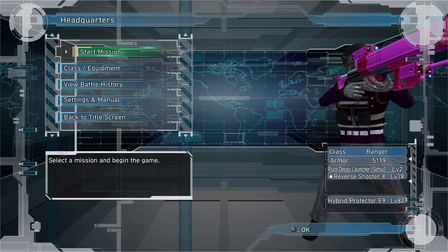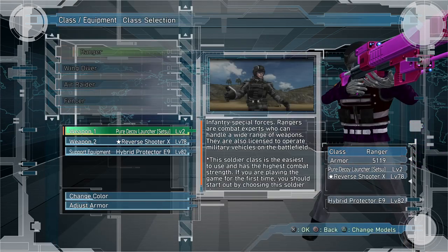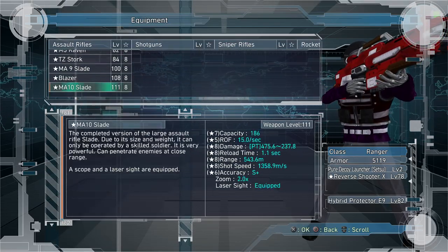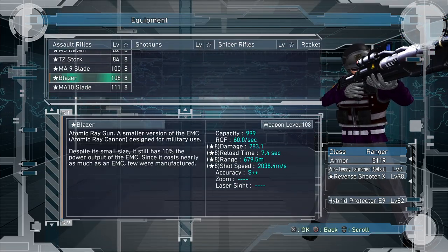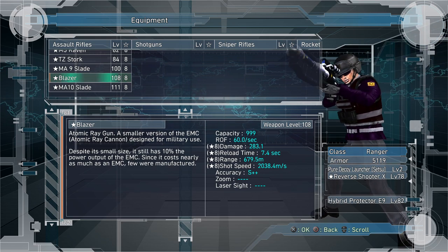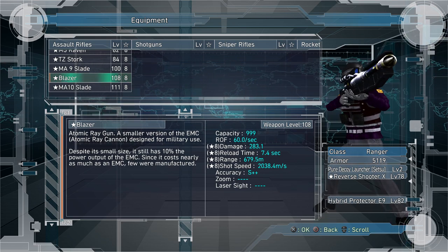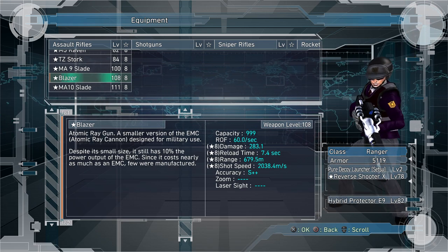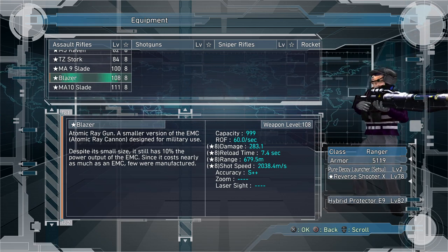Don't forget about the weapons — there are some very cool weapons in the Steel Sea Pack. For Ranger, you get the Almighty Broken Gun, or as I like to call it, the Blazer. It's a sniper rifle, a machine gun, a shotgun, a missile launcher — it's everything in one. It's so broken. But anyway, it's a good complement for your buster shot.